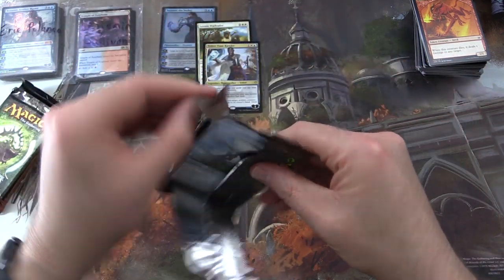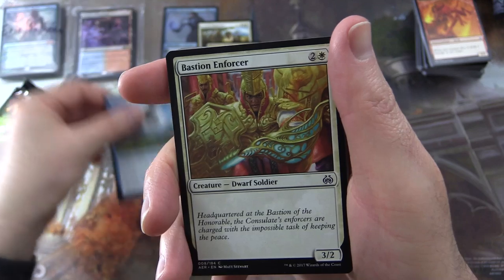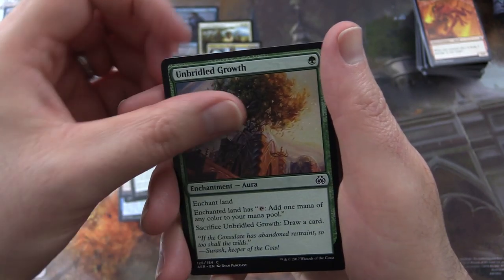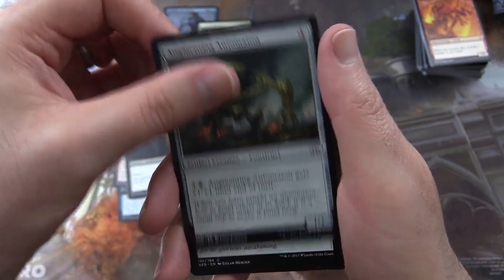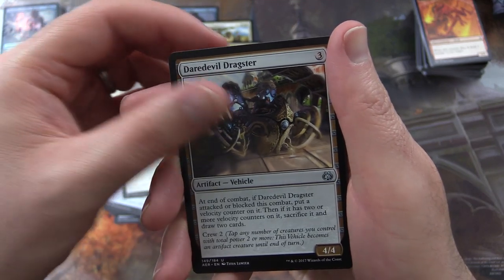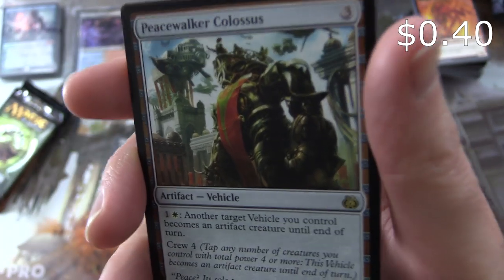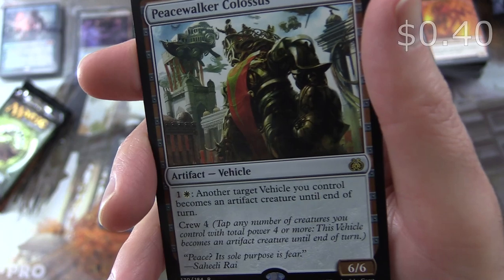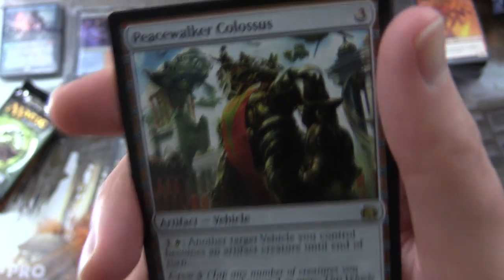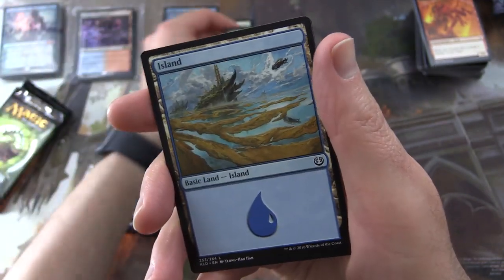Next up Aether Revolt — hopefully it won't be revolting. We have Hinterland Drake, Bastion Enforcer, Chandra's Revolution, Cruel Finality, Unbridled Growth, Aether Strangler, Augmenting Automaton, Implement of Combustion, Ice Over. Uncommons: Dead-Eye Harpooner, Daredevil Dragster, Sly Requisitioner. And the rare is Peacewalker Colossus — Artifact Vehicle 6/6 for three mana: pay one and a white, tap, target vehicle you control becomes an artifact creature until end of turn; crew four. Plus a foil Renegade Map and an Island.